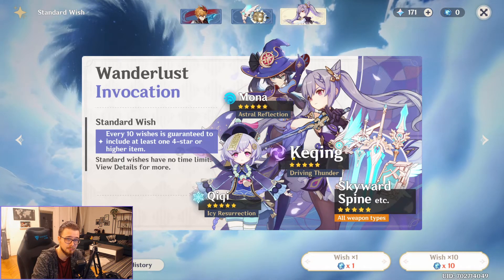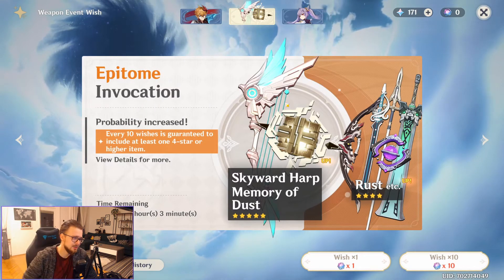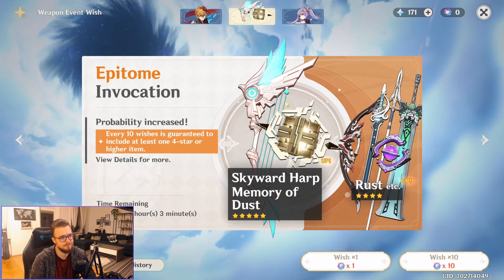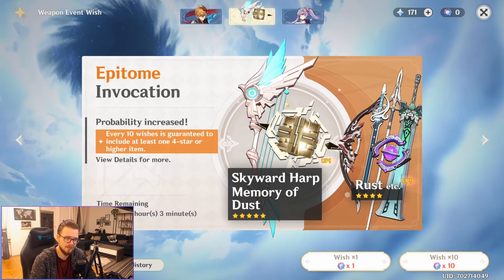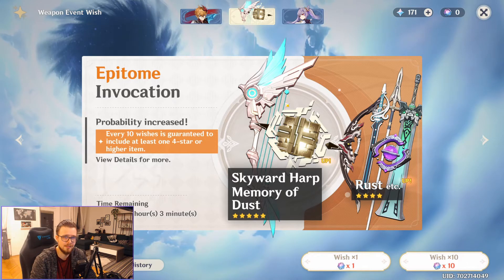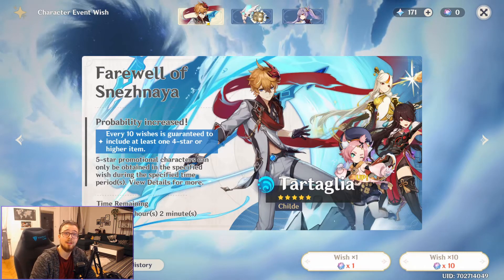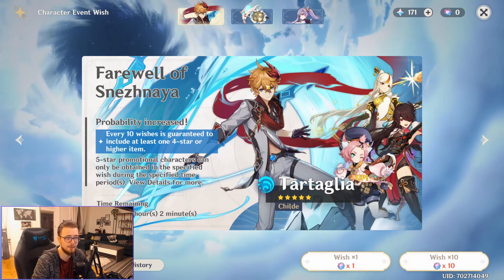Then we have the weapon banner. I would advise everyone to stay away from this banner unless you spend money on the game, because a variety of characters is much more important than a variety of weapons. Weapons are something for very late game. And then we have the character event wish banner, which actually has rate-up characters as stated in the details.